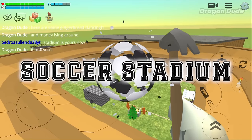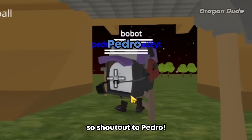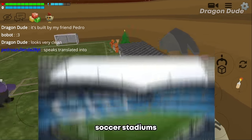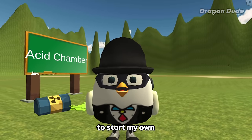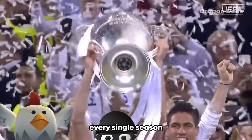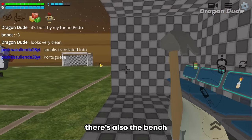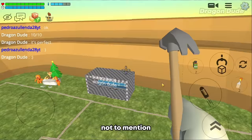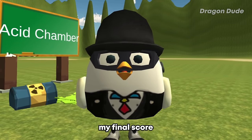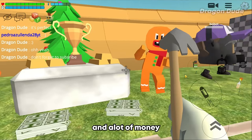For the next build: a soccer stadium — or as most people call it, football — built by my friend Pedro. From above it actually looks like one of those real soccer stadiums. This inspires me to start Dragon FC and win the Champions League! There's also a bench for backup players, and it tells everyone to subscribe to Dragon Dude.